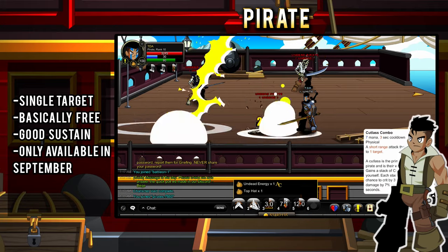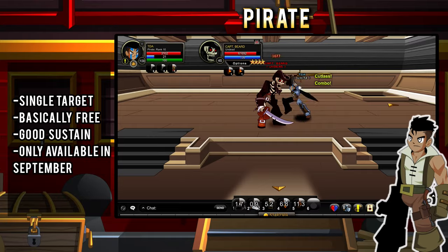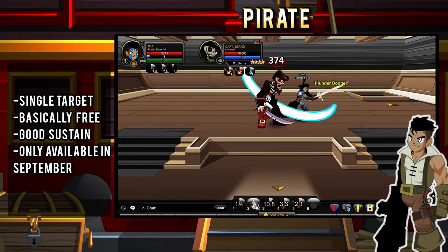On Talk Like a Pirate Day, you can get the Pirate class for basically free from the Blazebeard map. It is a fast, dodge-heavy class with decent healing. Definitely worth getting if you happen to play during that time.